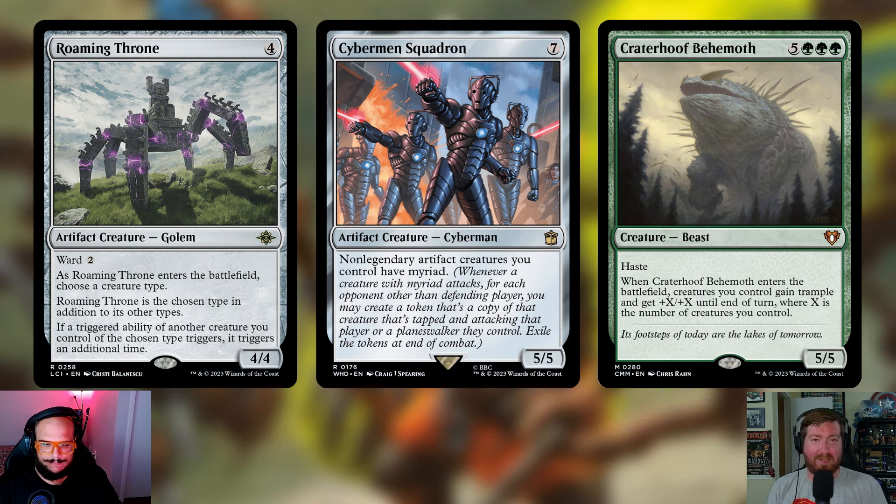First up is Roaming Throne — one of my favorites, and it's going up in price right now. It used to be in the $100 upgrade video, and it's made it to the $300. It's four mana for a 4/4 artifact creature Golem with ward two. As it enters the battlefield, choose a creature type — Roaming Throne becomes that type in addition to its other types. If a triggered ability of the chosen creature you control would trigger, it triggers an additional time. We're going to name Elemental, because Bellow makes all of our high-mana-value artifacts and enchantments Elementals. Also, because Roaming Throne is an artifact creature, Bellow actually affects it — it becomes indestructible and can give us card draw.